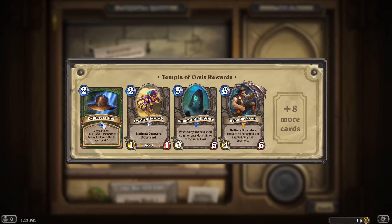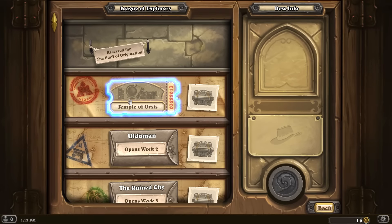Looking at rewards: the Explorer's Hat, which I apparently already have; Jeweled Scarab — a 1/1 for two that lets you discover a three-cost card; Summoning Stone — when you cast a spell, summon a random minion of the same cost; and Reno Jackson — if your deck has no more than one of any card, fully heal your hero as a Battlecry.